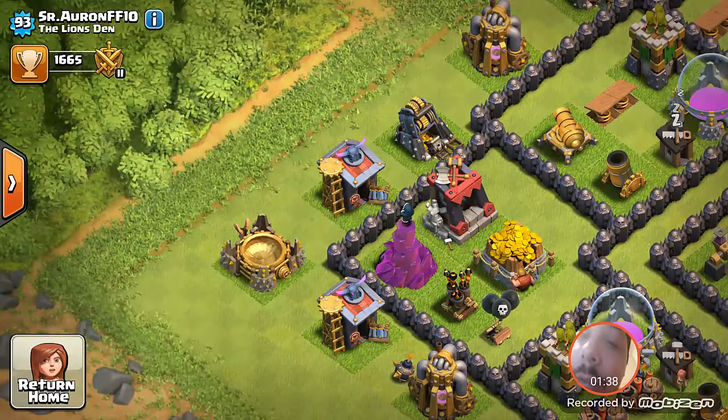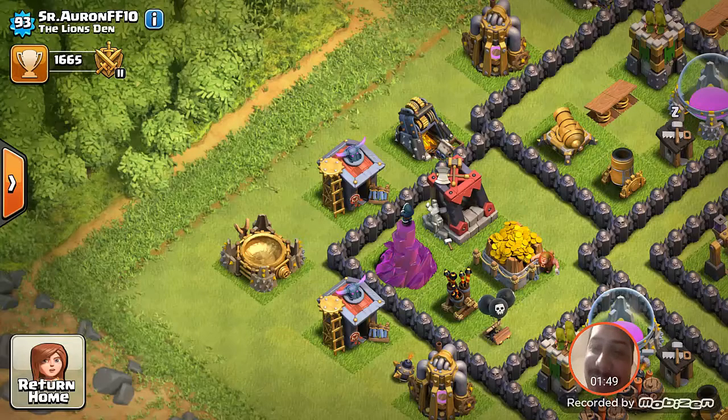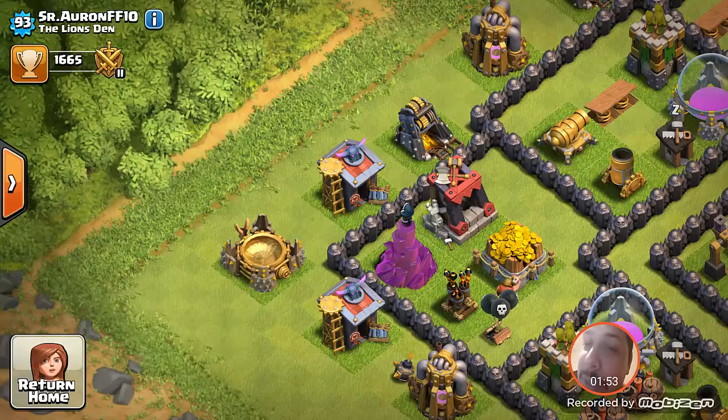Then I'll probably move over to the dark barracks and get both of those up to max level, because I really want to get the lava hounds. If I get matched up with a Town Hall 8, those lava hounds will just go right through their bases. Lava hounds with balloons — lava loon — is a pretty awesome and devastating strategy, especially against Town Hall 9.